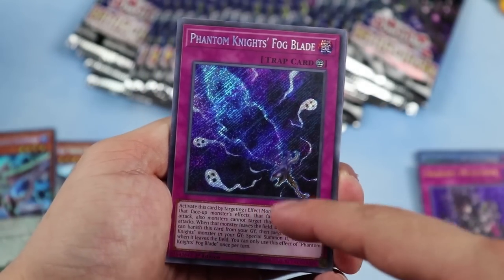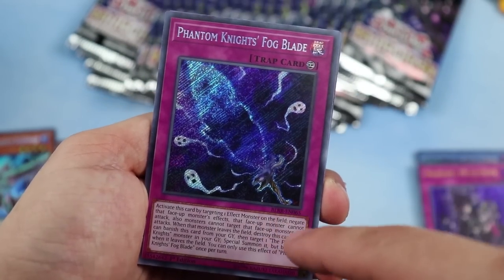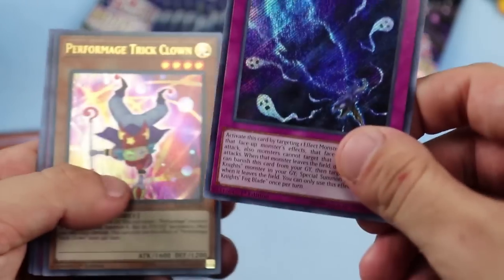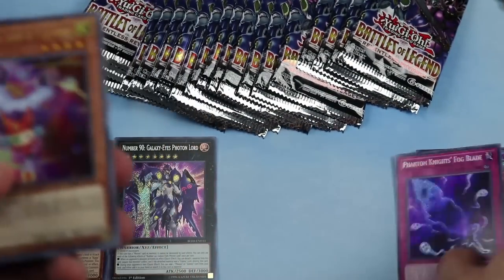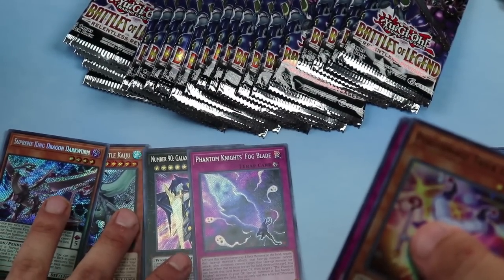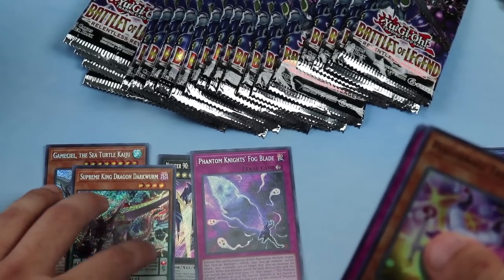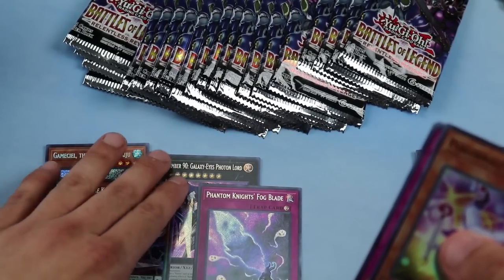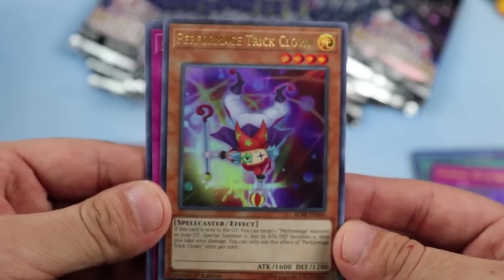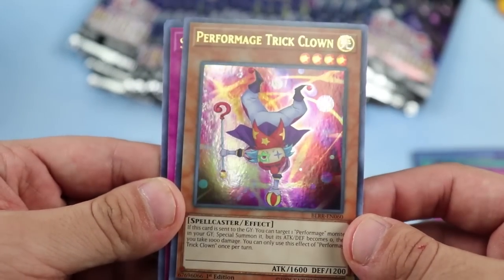Phantom Knights' Fog Blade — they reprinted a lot of the Phantom Knights in the set. This one was creeping like $15–$20 and now you're gonna get it for probably under five bucks. We'll also be doing a financial analysis after this because I know you guys want to know the ratios and whether it's worth buying this set. Performage Trick Clown — fantastic card, long overdue for a high rarity bump.